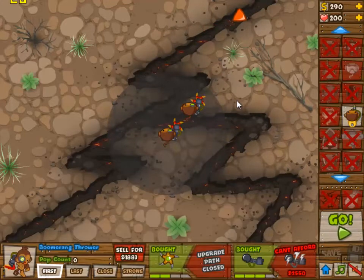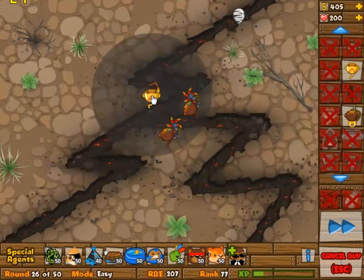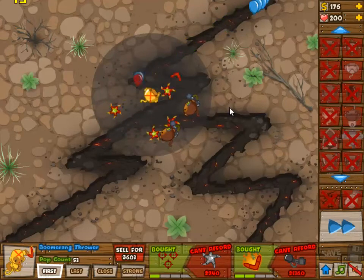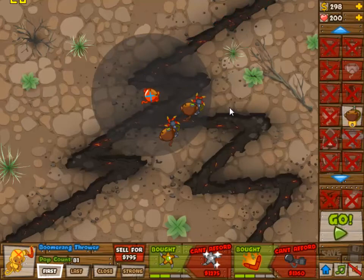I don't think you even need to have a Gloom Monkey but I'm going to build one anyway because I wanted one for wave 40. As you can see we are starting off with 2-2 and 2-3 boomerang monkeys, and now we're going to build a 4-2 and a 2-1 because we need to deal with camo balloons.